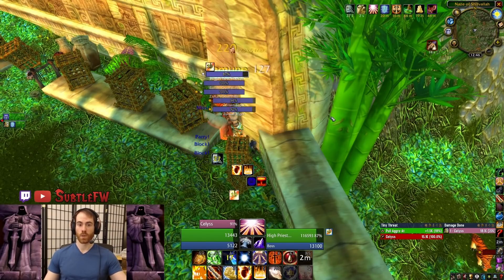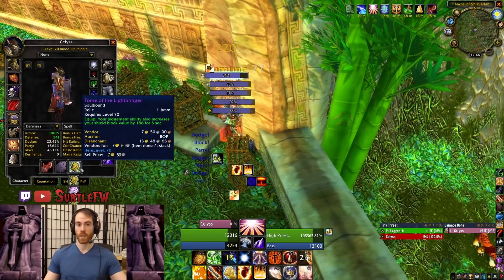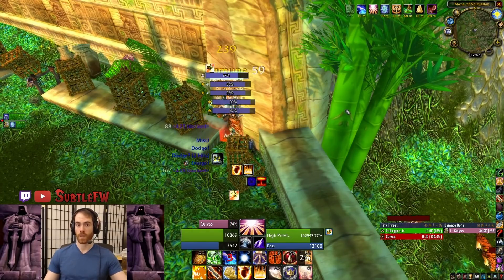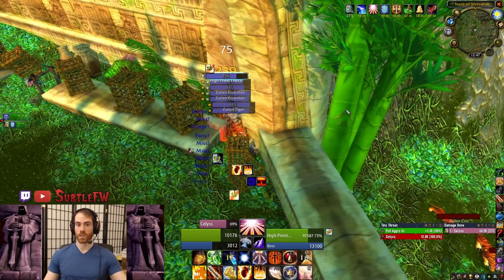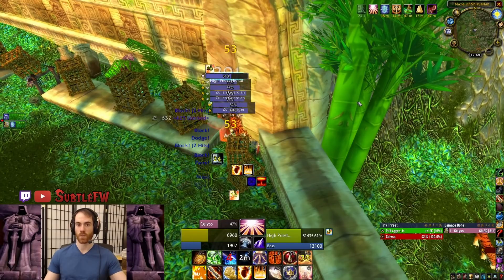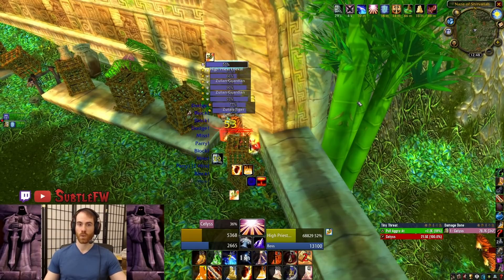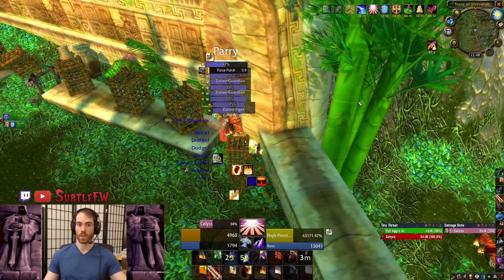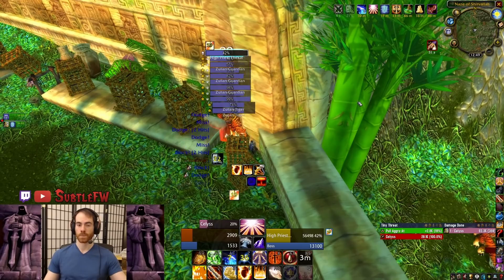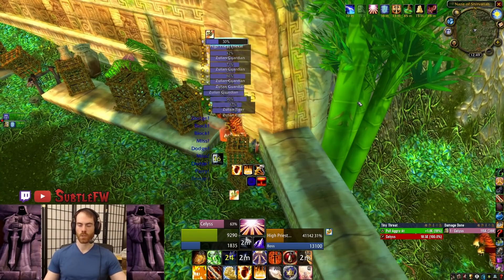Now we're just killing the tiger boss. I either use Judgment of the Crusader and spam mana pots, or if I don't want to spam mana pots I put up Judgment of Wisdom and keep Seal of Righteousness on the entire time. I save Figuring of the Colossus until I'm at about 2000 HP — by this time hopefully a lot of tigers will have spawned and you'll get a ton of value out of it. For any cooldowns after that, if you're getting low on HP you can use Judgment of Light or Seal of Light to bridge the gap between cooldowns.